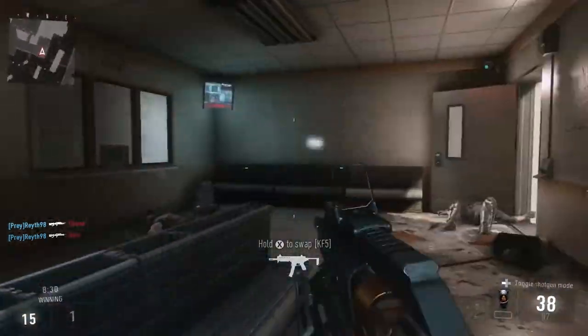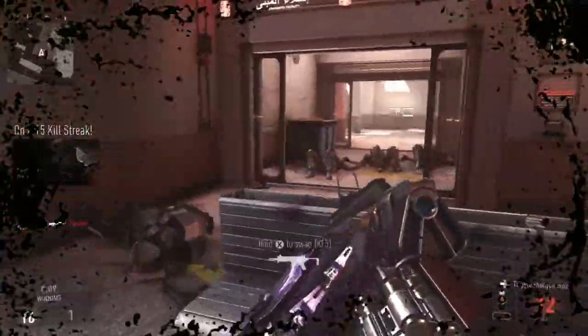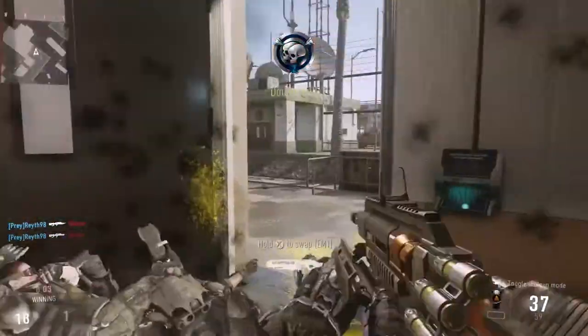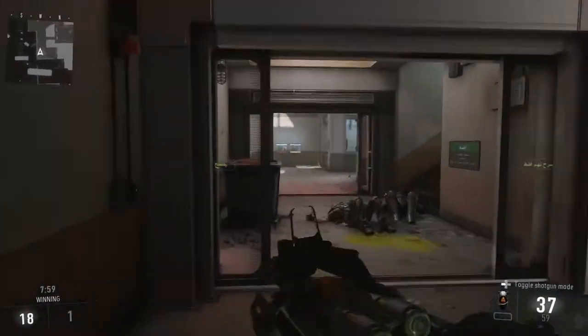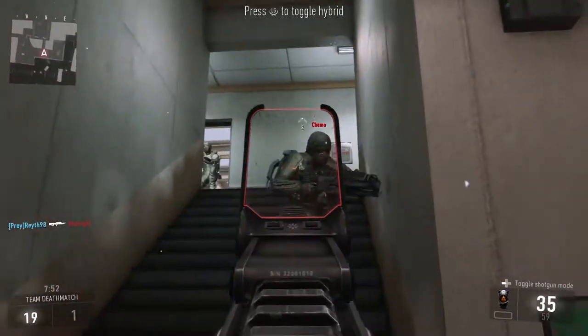Hopefully you guys enjoyed this. Make sure to use it. Just one more tip: it does not work if you're hip firing, even though you have the sight switched to the red dot. You have to be aimed down sights, otherwise it'll act as the normal shotgun. And it won't work until you're fully aimed down sights — sometimes you'll shoot a little bit too early when you're halfway aimed down and it'll act as a normal shotgun.